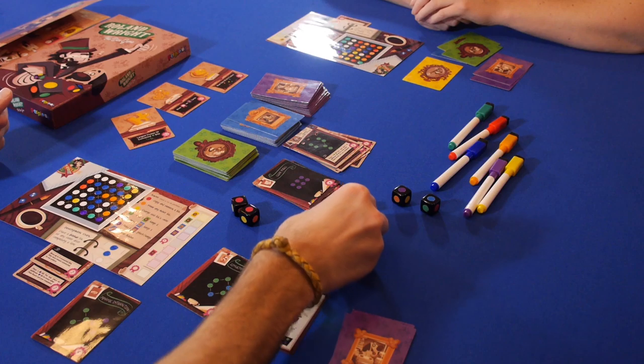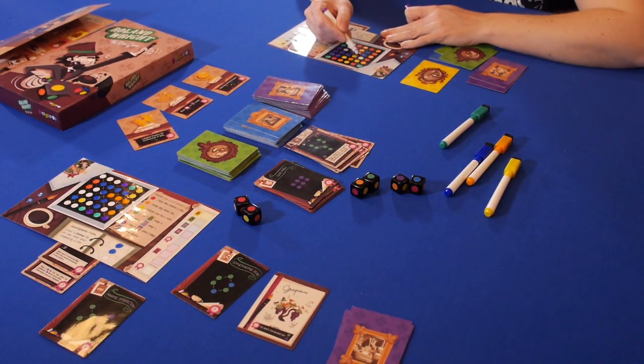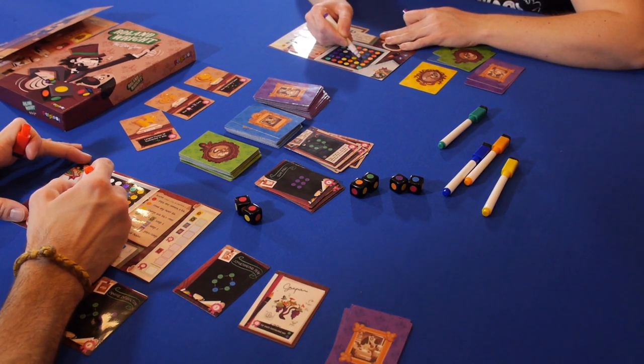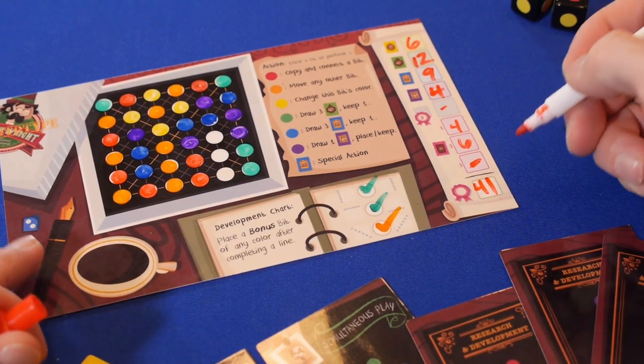Players will continue to roll and write until one player has three or fewer open spaces on their board. There is one more turn taken and then the game ends. Points are tallied and the player with the most points wins.